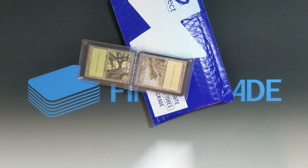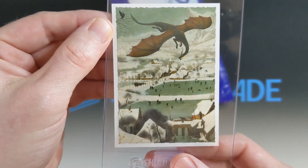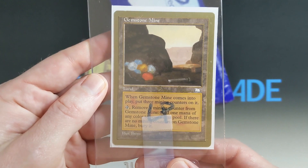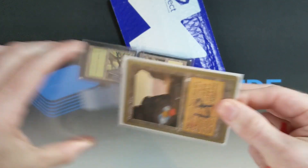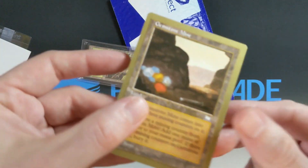What else we got in here? Ooh, what's this? A little sleeve in there. It's a little wintery scene with a dragon. How nice. Look at that. A gold gemstone mine. A couple bucks for a World Championship Edition Gemstone Mine.